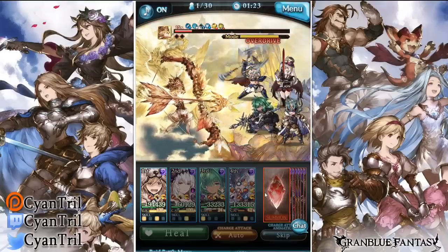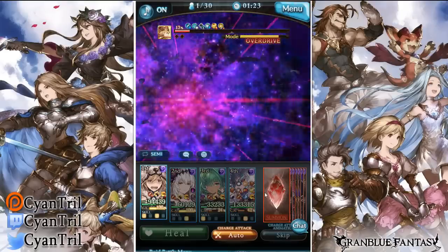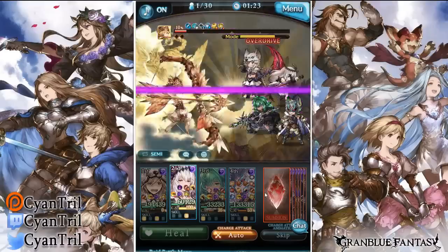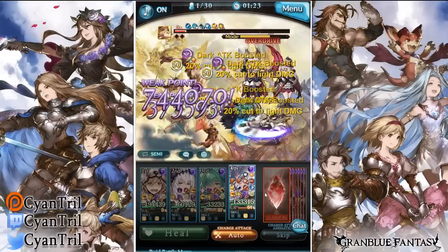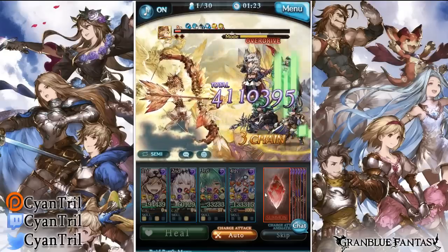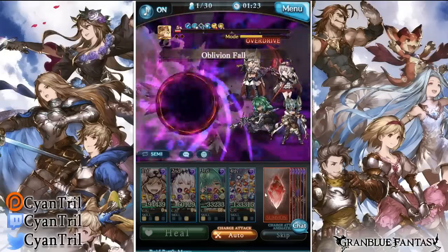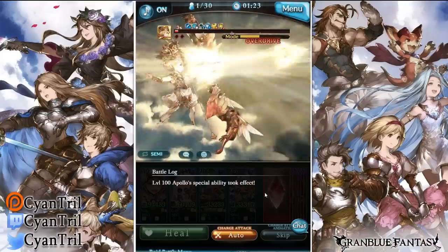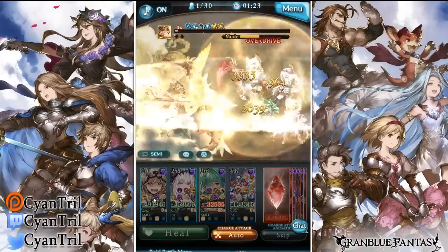Maybe I should have used Rage and then used skill one of Berserker — maybe that was not the best play. Yeah, I think I would have killed if I'd done it that way. Oh well, I mean we're not here trying to get the fastest kill. I just really wanted to see how much health I could get.